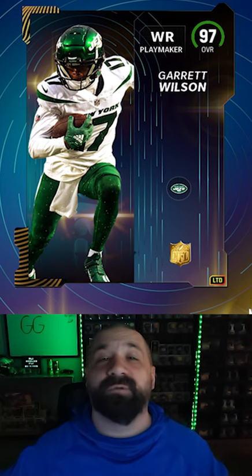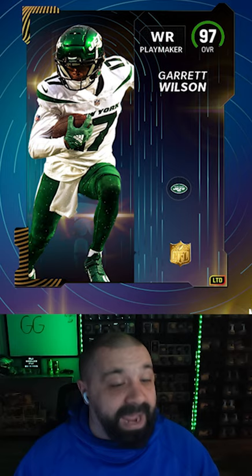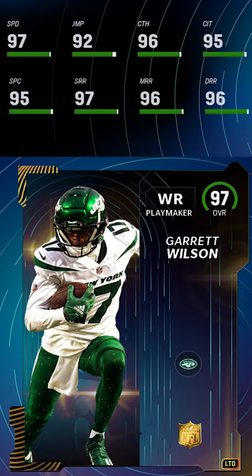We got early reveals for NFL Honors cards coming to MUT 23 tomorrow morning — both New York Jets, both rookies. On offense, we got Garrett Wilson, six foot tall wide receiver: 97 speed, route running at 97, 96, 96, catch, catch in traffic, and spec catch all good.